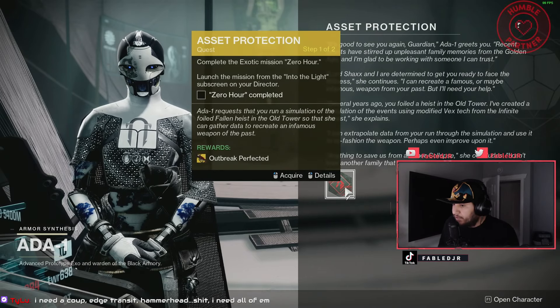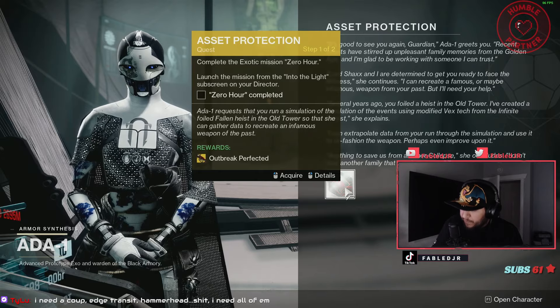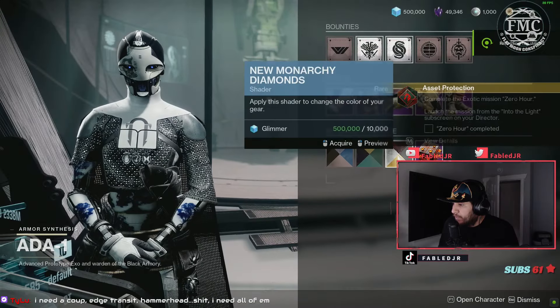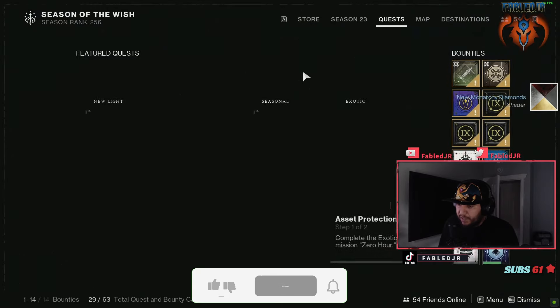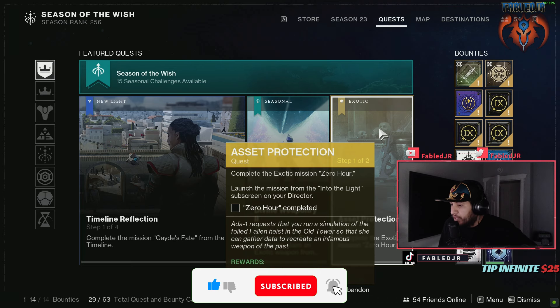Hello gamers and welcome back to the channel. We're going to get straight into this mission. The very first thing you're going to do for this quest is go and talk to Ada-1. She will be located in the tower where she always is. Let's go down to her and have a chat. The quest step says: complete the exotic mission Zero Hour — launch the mission from the Into the Light sub-screen on your directory.